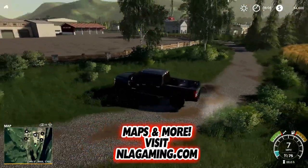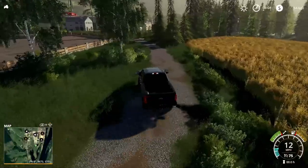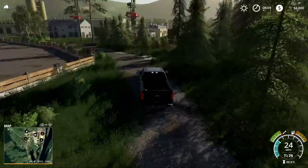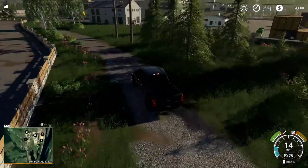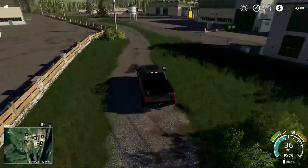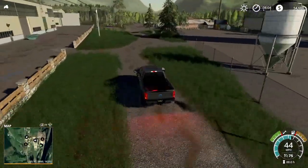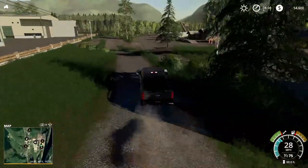It looks like this loops back around to the sawmill — I want to go check that out first. Yeah, this map is basically set up for doing a lot of different things. Like I said, there's an animal dealer, places to sell grain and things like that, so there's a lot to do on this map. Let's go check out the sawmill first — that's my main interest.